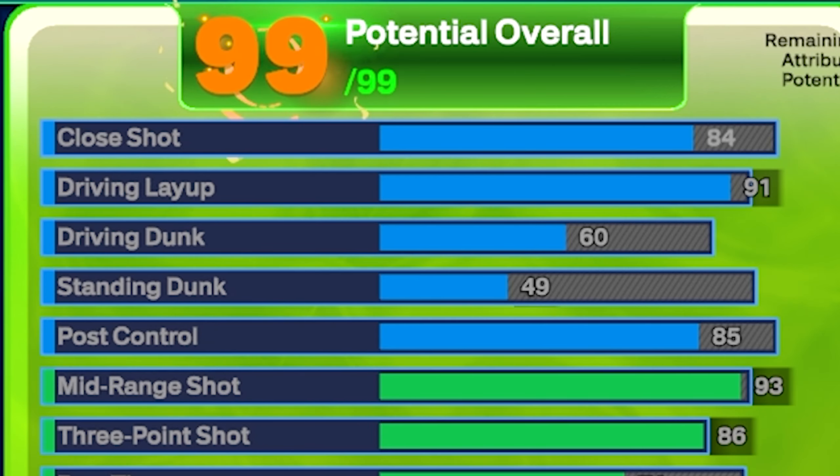I highly recommend you start learning your layup timings because they are lethal. This build does not have a super high driving dunk — we went with a 60. With 55, you can get the basic big man tomahawk dunk packages, which are very good in this game. The super high layup is going to make up for the deficiencies in driving dunk. If you want to add a higher driving dunk and reduce driving layup, you absolutely can.